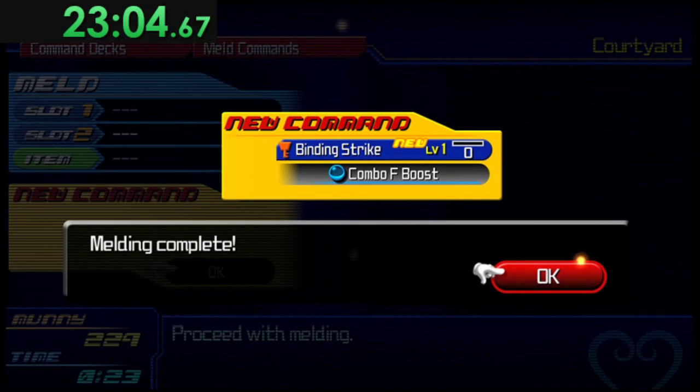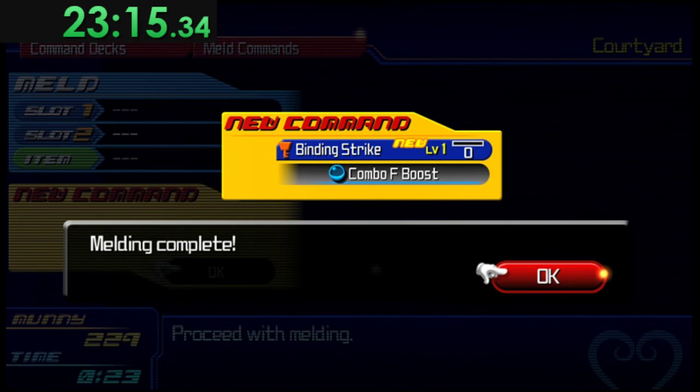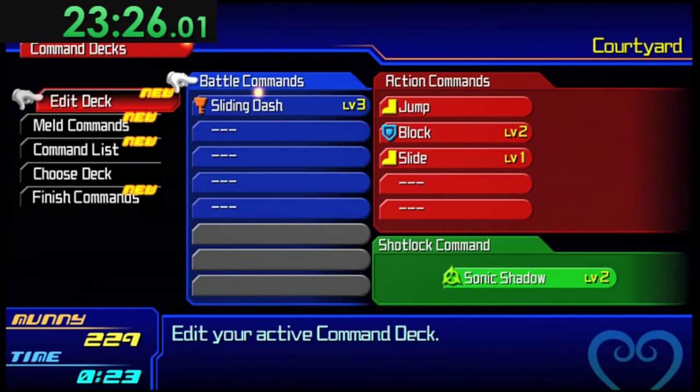The Combo Finisher Boost is what the Pulsing Crystal is mainly used for — you'll also get a Finish Boost later. The Combo Finisher Boost is more helpful than the Finish Boost, so if you only get one Pulsing in a run you want to use it in this melding. Then edit the deck: put in Binding Strike, three Fires, and head to this fight.